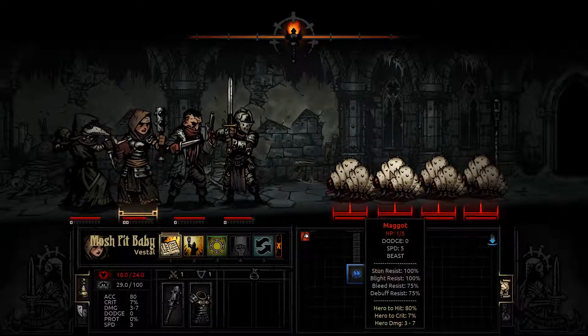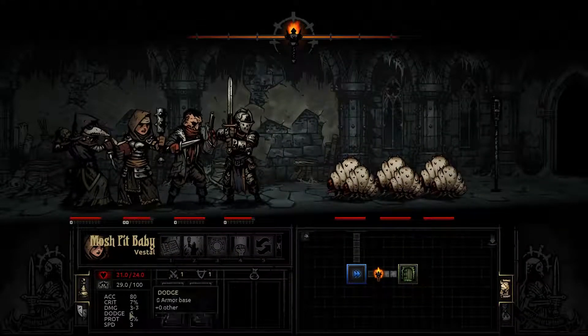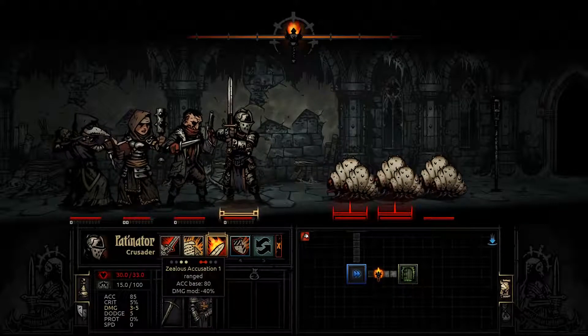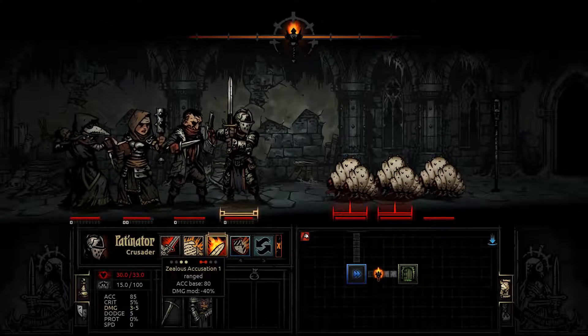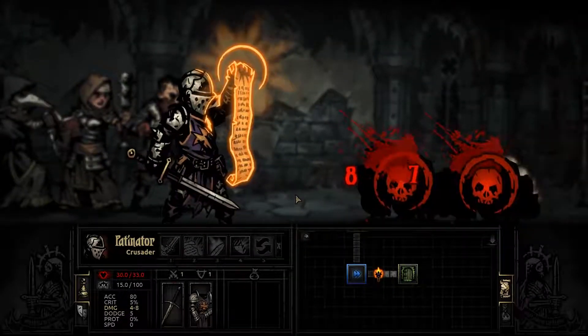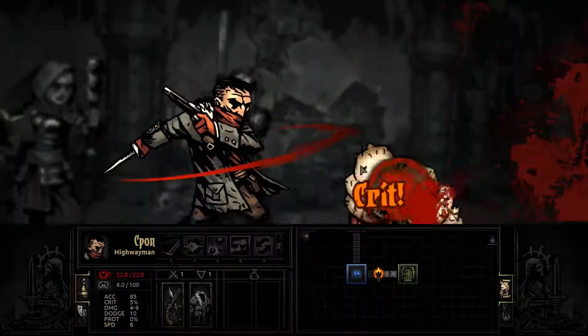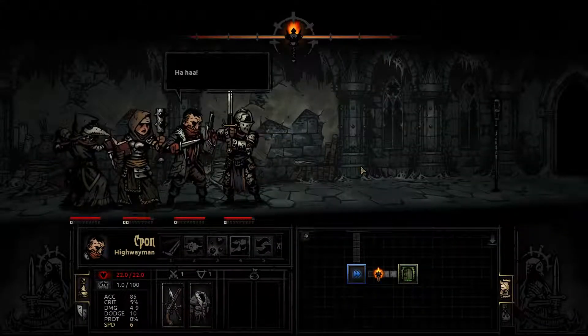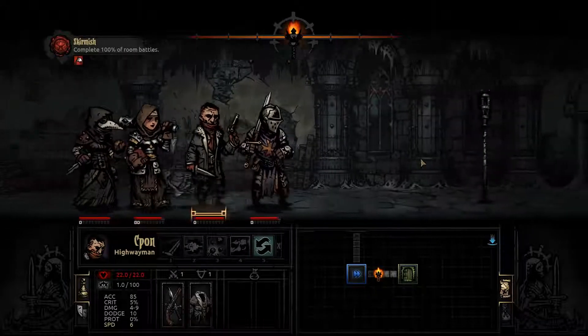She has some self-heal, so let's go ahead and use that. Should've used that somewhere else because her damage was 3-7. We're gonna use Zealous Accusation — see that bar? We have two red circles with a bar between them, meaning both targets will be hit. I judge thee. Disgusting. I actually don't have a problem with maggots — but worms, we've got issues with worms — maggots are fine.